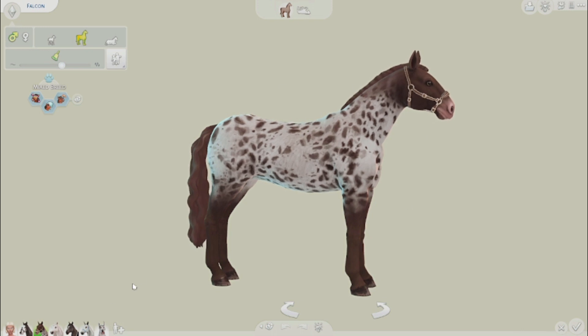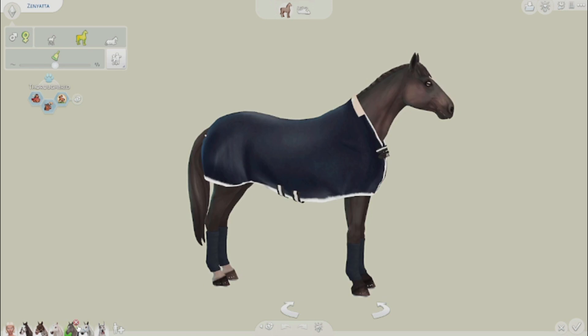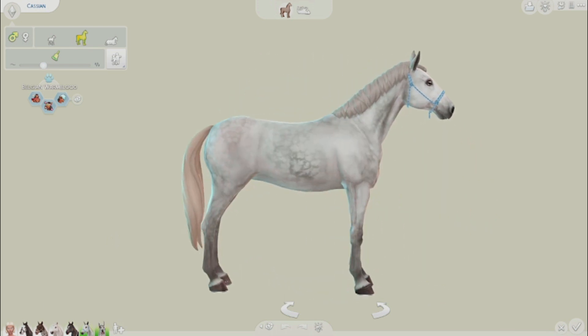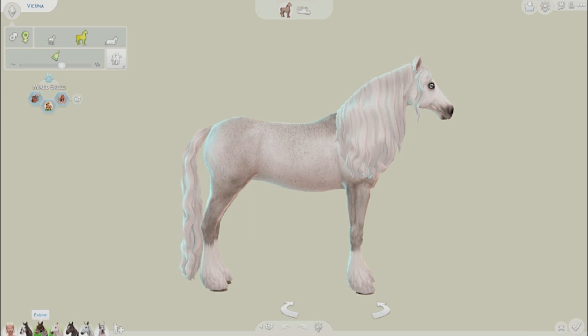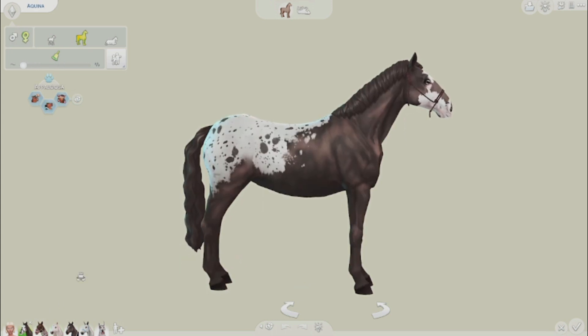I just want my jockey Sim to be way shorter than the horse owners, and I want my big horses to genuinely feel like big horses. I want a horse that's in between the size of a Great Dane and the bigger horses — that would be a perfect pony. It would be so cute to have my little kid Sim riding around on a tiny little white pony. Modders, if you could create this for us, I would love you so much.